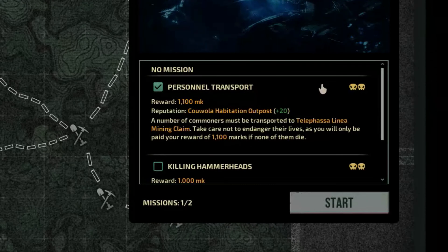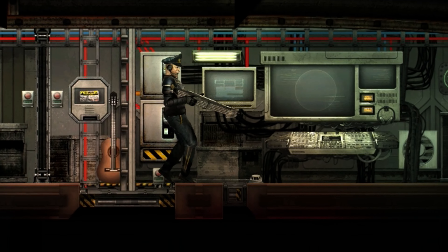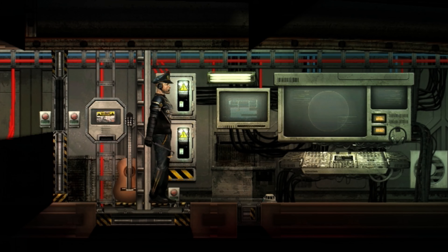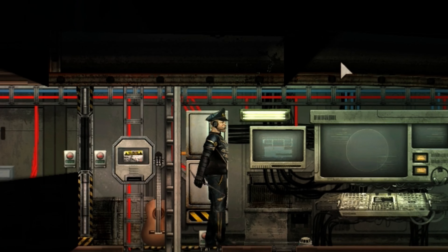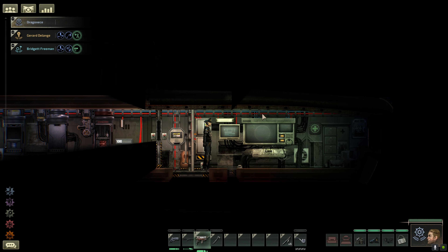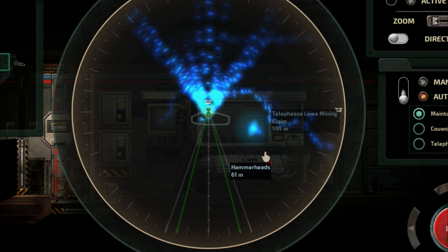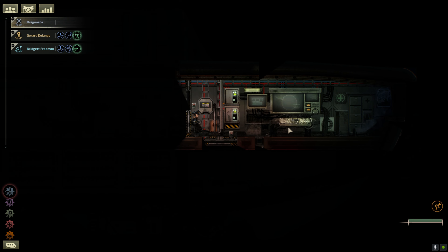It's gonna get sketchy. I want to do two missions here. First, we're gonna transport some personnel — we have to keep them safe. The thing we do have to worry about is killing hammerheads, which I am gonna do because I want money. These are the randos on our ship just walking around. However, you know what I did get? A harpoon gun. Not only that, I have a revolver. I also have a crowbar that I can just hit things with. I just damaged our ship a little bit, but I'm just excited — I have a crowbar.